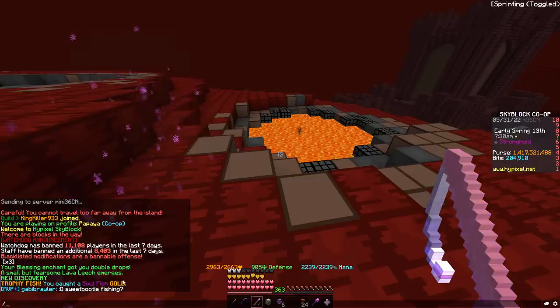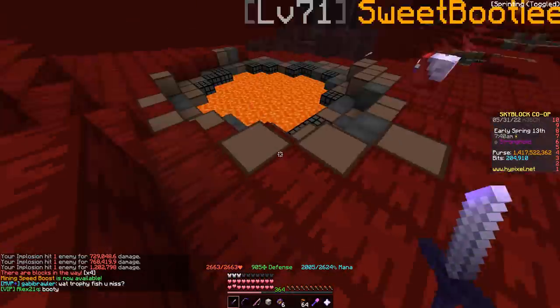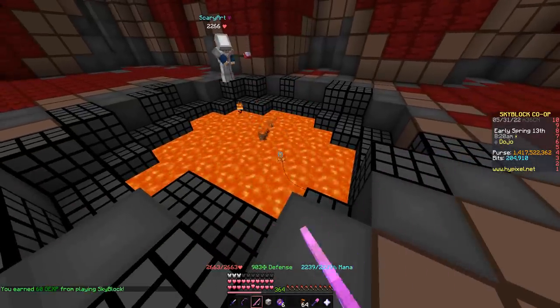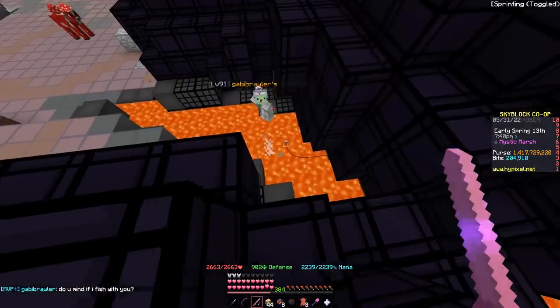We don't want a fire eel. Lava Leech, get out of here. Let me claim that new gold soulfish. But come on, Lord Jobby, where you at? We got 180k coins there — not Lord Jobbis, but it's Dees.